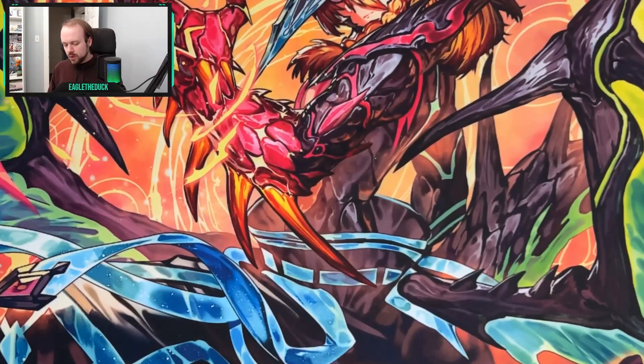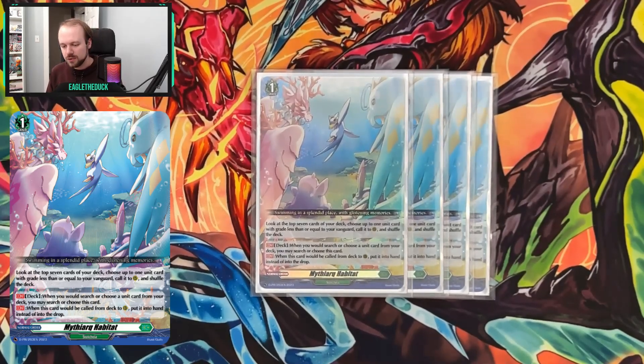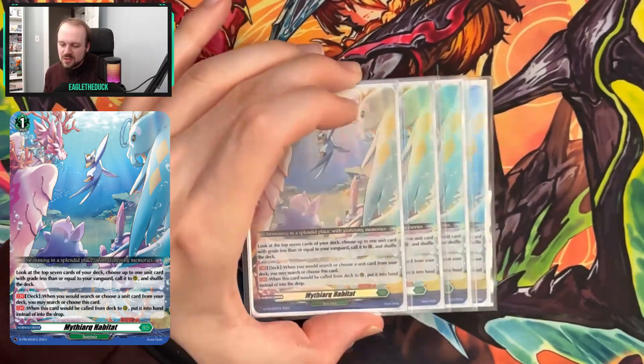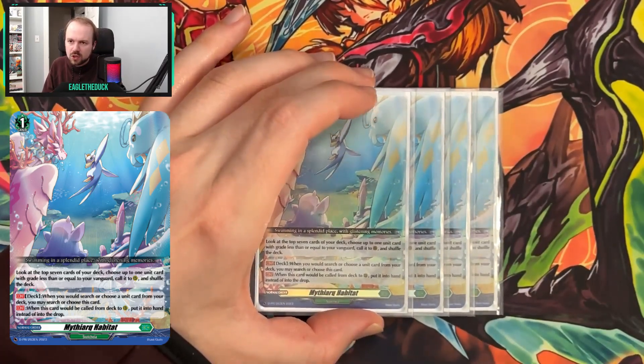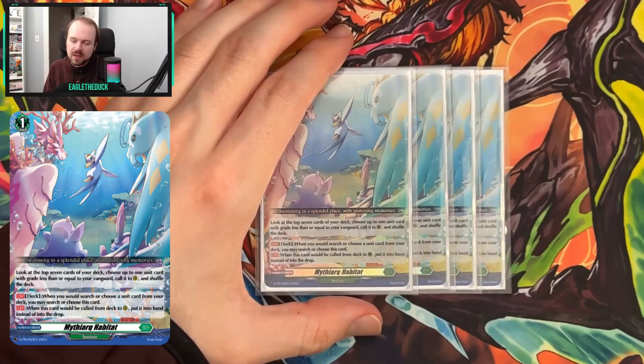So those are the key cards. Moving over to the flex slots, the first is four copies of Mithyark Habitat. This is a phenomenal consistency card we can start using as soon as turn two — we call out a piece to dig through the deck and find it, then use that piece to aggress. On turn four we can also use it to fish for more pieces to round off the board while efficiently thinning the deck. I've been experimenting with using this over Judgment Maelstrom if I don't have Inlet Pulse on turn three, just to dig for it further.